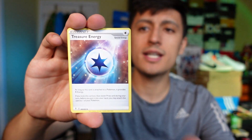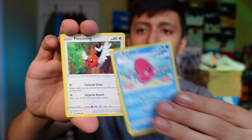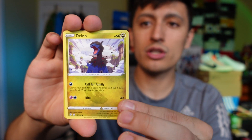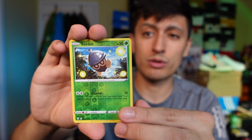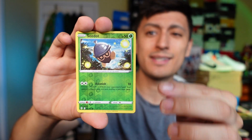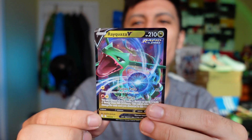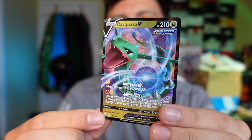Here we go — this is the last pack from the three-pack blister. We got a beautiful white coat card. Metal energy, another energy, the Sylveon trainer card, Love Disc, a Chingling, and a dragon-type reverse holo.